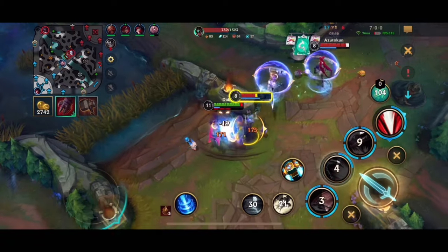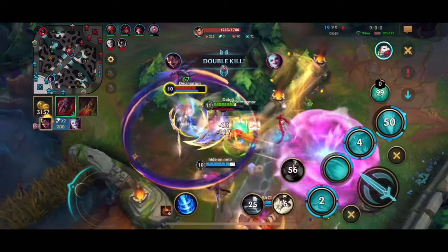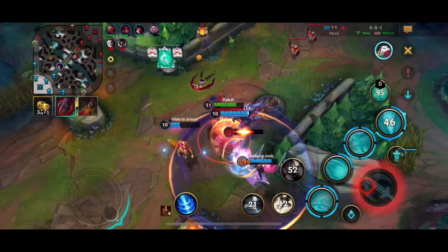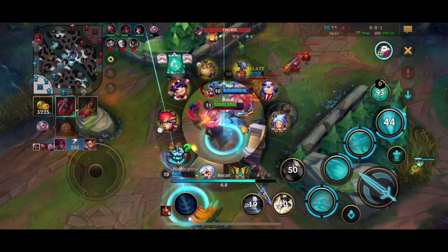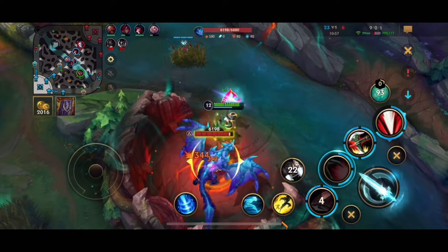Catch the enemy off-guard again — she flashes away, doesn't matter. That created engage for the team to get three picks. That probably could help us get a Drake but there's nothing up right now so we just back.